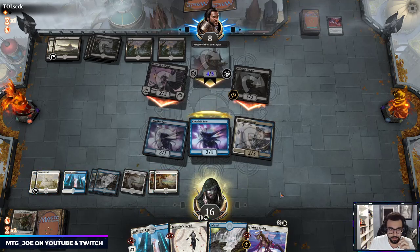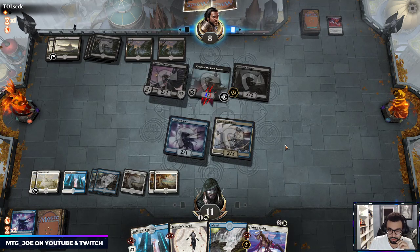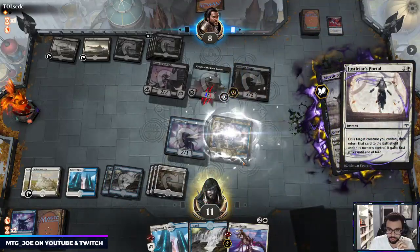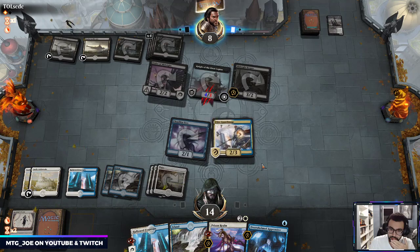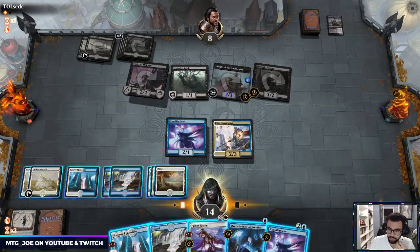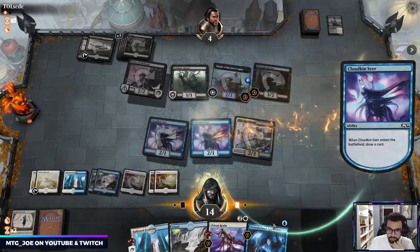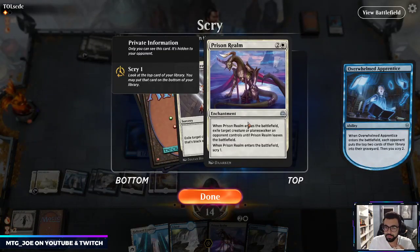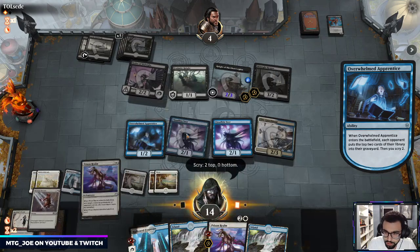They're also getting to the life total where they can't Castle. They got a little jumpy on that one I think. Let's attack in first, let's go Cloudkin. Yeah it's a cool card — I like the effect it has. I'm going to go Devout Decree and I think that's fine just to clear up whatever they have left.